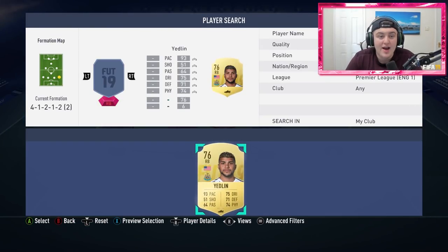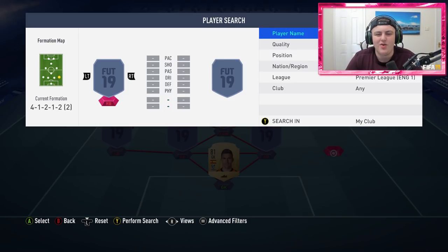Obviously we've got De Gea, we've got Courtois if you want to move out to La Liga, but if you've got a lower price range, go with Guaita.